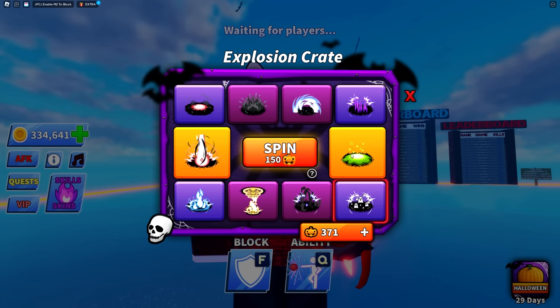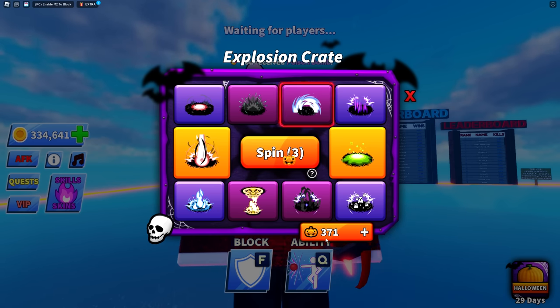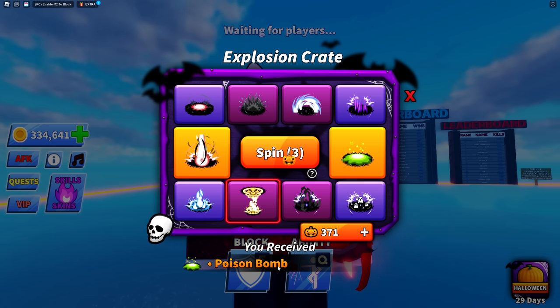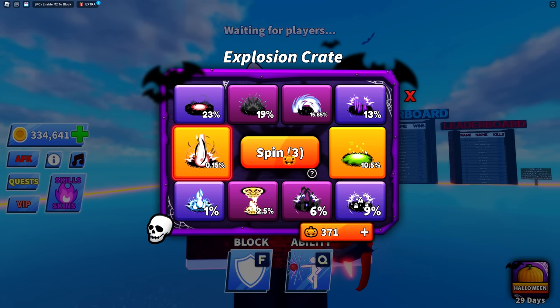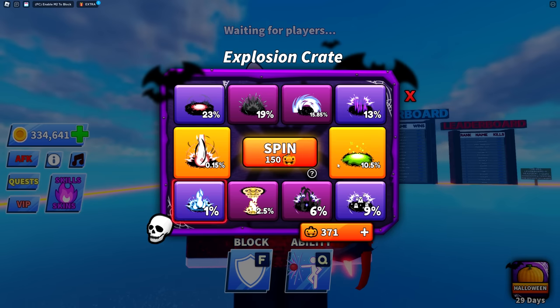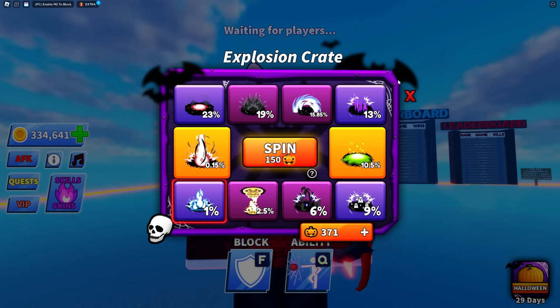Moving on to the explosive crates — technically we should have a bunch of free spins, though it looked like it was charging 150 pumpkins. Turns out I still have three free spins. First spin got poison bomb at 10.5%, second got portal to hell at 23%, and the third was evil spike pit — but the fourth ended up being a repeat.